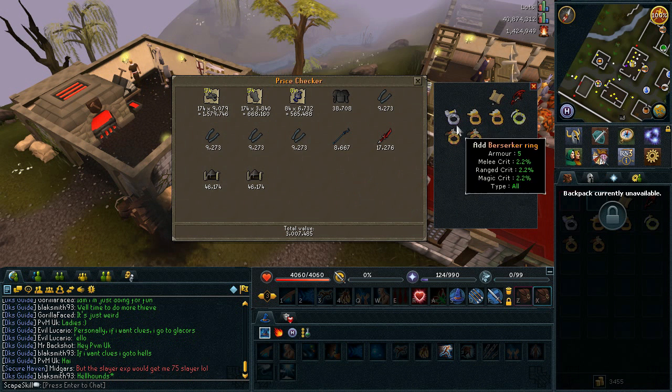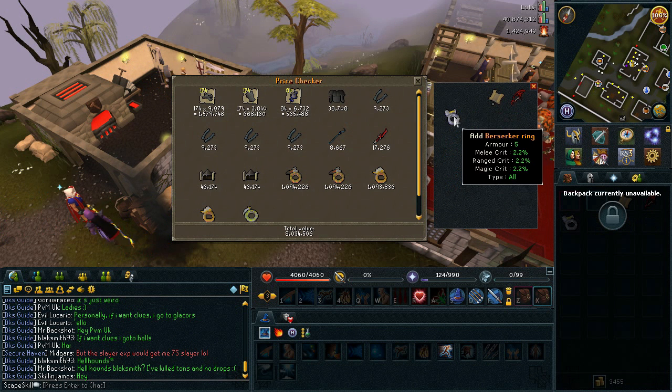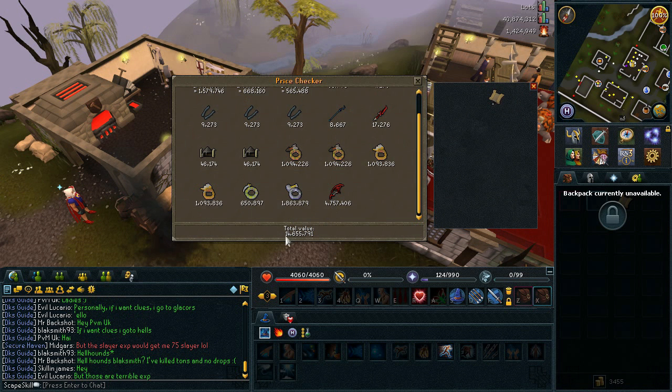And then finally, all of the other drops: we've got the two Archers Rings, two Seers Rings, a Warrior Ring, a Berserker Ring, and of course the Dragon Hatchet. So from one trip of DKs, I managed to make myself 14.6 mil.